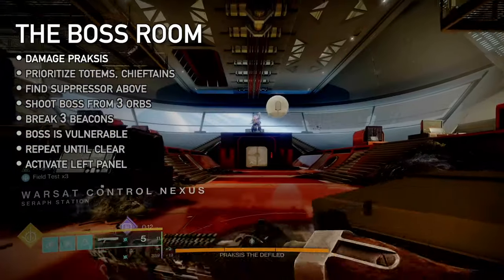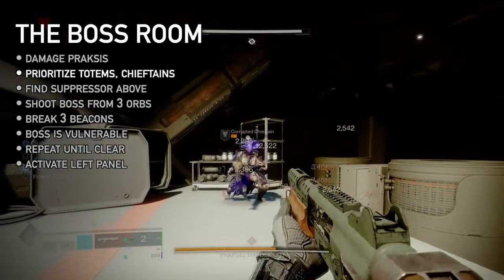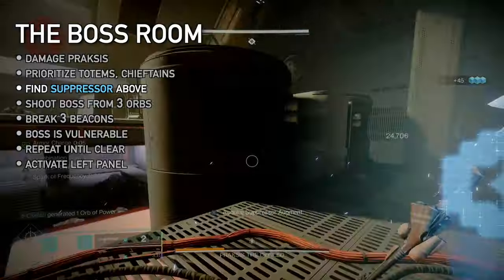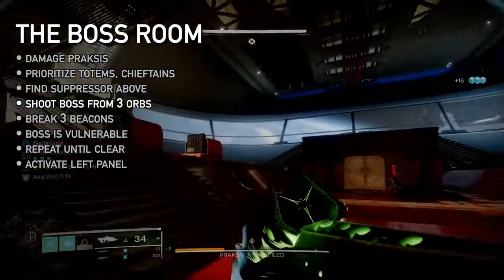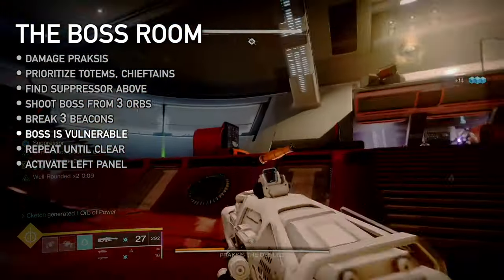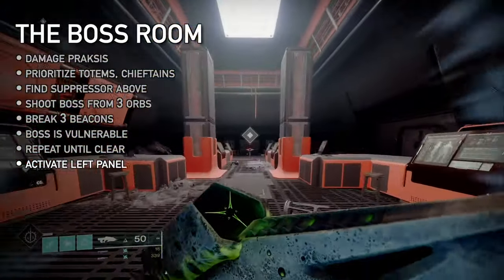Run ahead to reach the boss room. Damage Praxis until he goes immune. Lots of ads fill the room — the biggest threat is the Scorn Chieftain and their void totems, which make enemies immune. Find the suppressor augment in the catwalks. Just like the servitor, shoot the boss from under three suppressor orbs: left, right, and mid. This reveals three beacons further left, right, and mid. Break them to make Praxis vulnerable. Repeat this process until Praxis is dead, then run to the waypoint on the left to clear the mission.